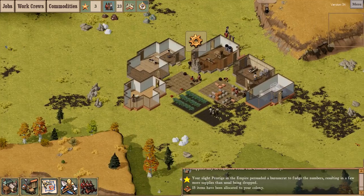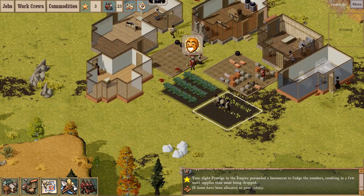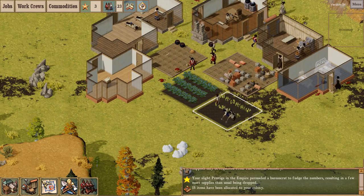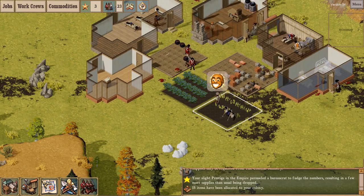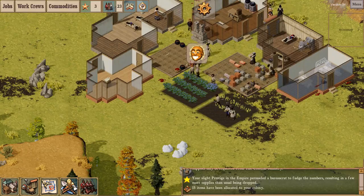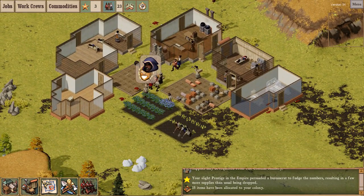We've got the foundations of our newest colony up and running. In the interest of keeping this kind of brief, I'm going to pause here. My name is Alfred — this has been Gaslamp Games' Clockwork Empires, currently version 34 in early access, available on Steam. Thank you very much for watching. Have a good one.